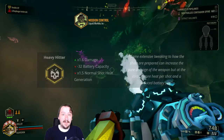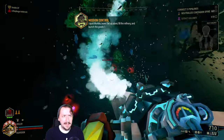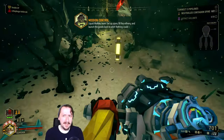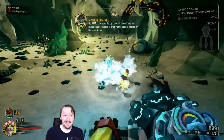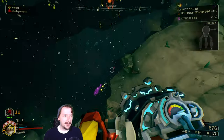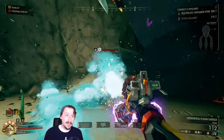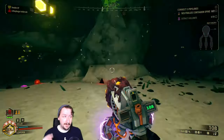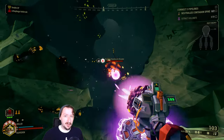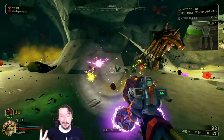For our third overclock, we have Heavy Hitter. Heavy Hitter is probably the most straightforward overclock for the EPC and a lot of people's favorite. It's very simple — this just makes it so you have less ammo but more damage, doing about double damage on normal shots. You can also overheat a little bit faster, but your normal shots do a lot more damage. This is really good if you want to put fire on it too, because fire triggers based on the amount of damage you deal — with this you only need to shoot your Sludge twice to light it on fire, which saves ammo and is really convenient for picking off enemies at a distance.